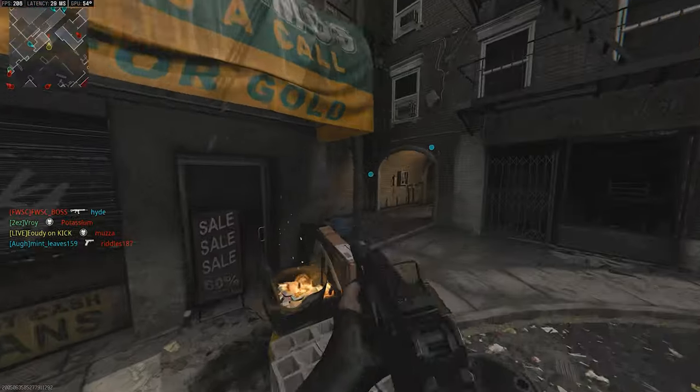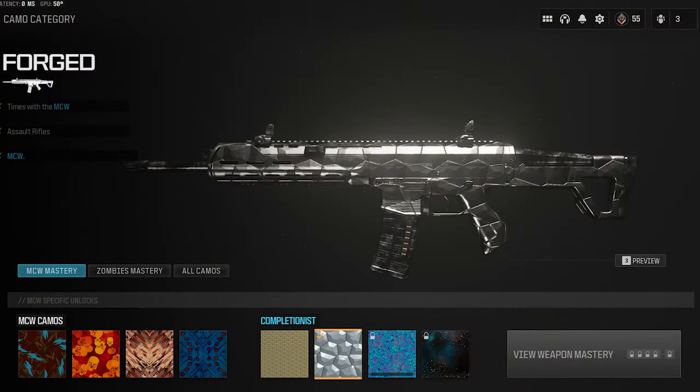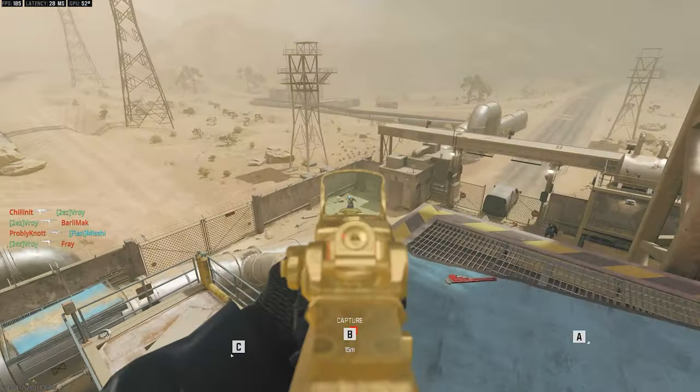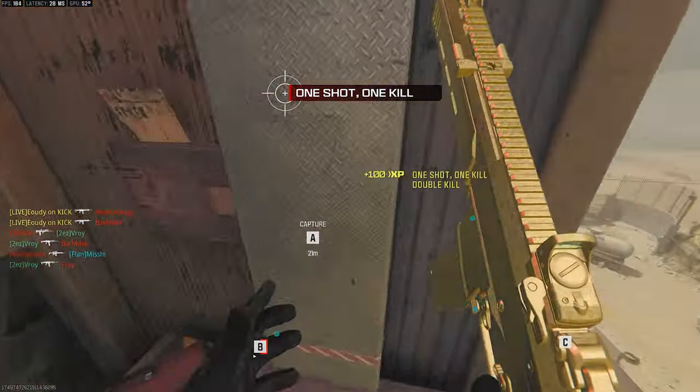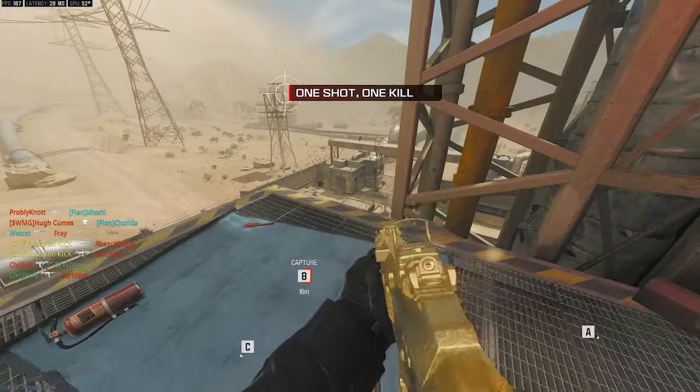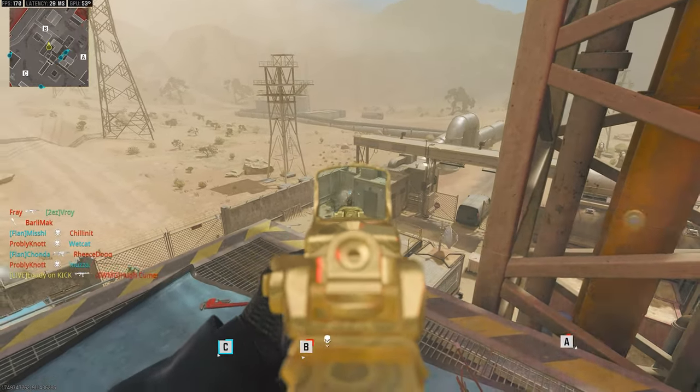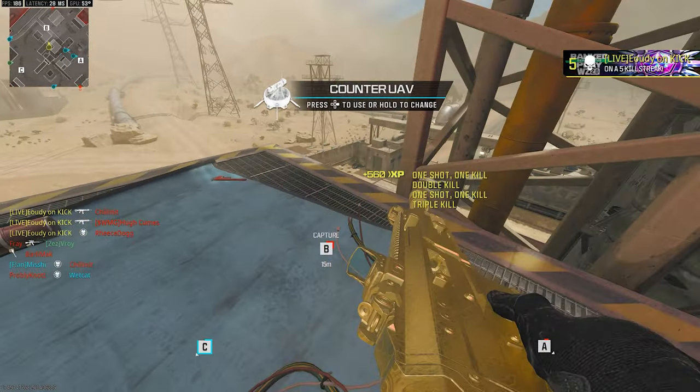Once you've got those kills with the underbarrel attachment you will receive Forge camo. Now we move on to the MCW — this was another favorite of mine, it's a great gun to use. We need to get 3 kills 10 times without dying with the MCW. Lucky for me I got Hardcore Rust and I pretty much just spawn-trapped them, so it was pretty easy to get. You just got to play a bit slower, and I do recommend using Hardcore again.